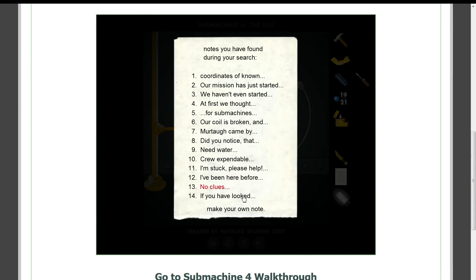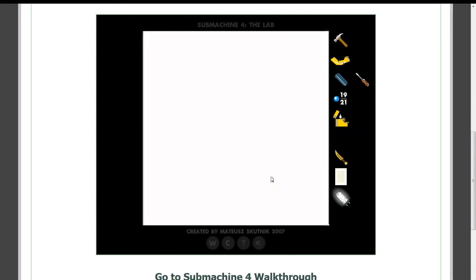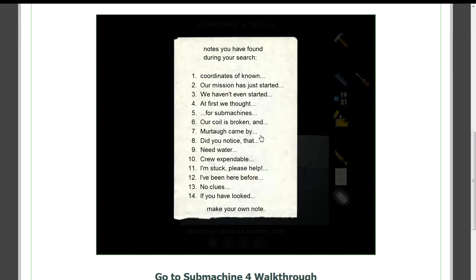Now where are we headed? I guess 4-5-2. You want an arm, buddy? Whoa, my cursor changed. I don't know what to do about that. You want a knife? You want a hammer? You want a screwdriver? You want a test tube?